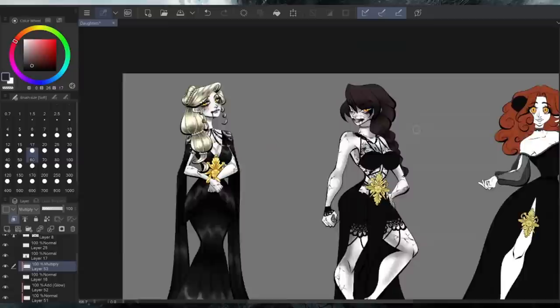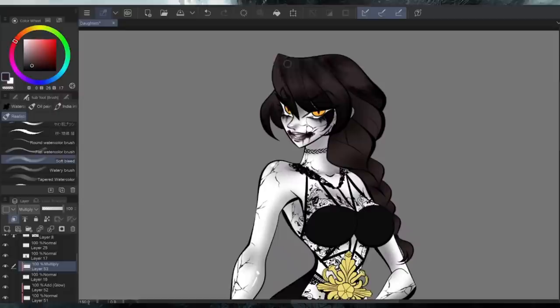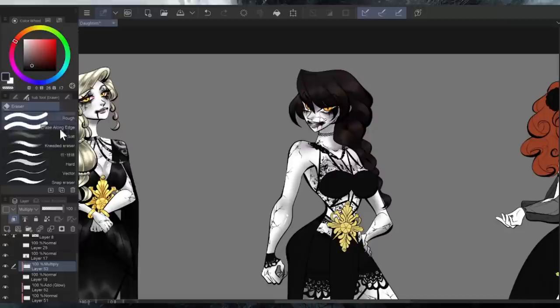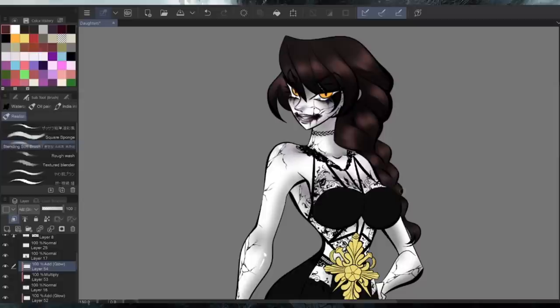I gave all three sisters slit-like pupils to make them look more chimeric, and I also added fangs to Daniela and Cassandra because they're showing off their teeth. I didn't notice this before, but the crests get progressively smaller and lower from Bella to Daniela. This was completely unintentional, but I kind of like it because it identifies who's the oldest, middle, and youngest.